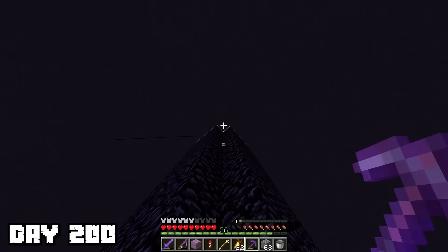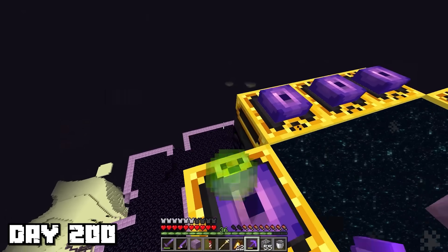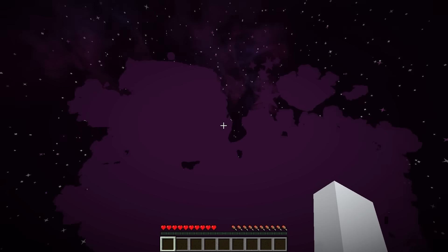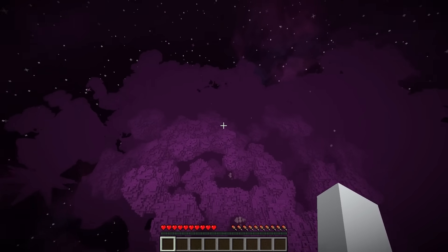Afterwards, a huge obsidian tower started rising out of the ground, and when I climbed to the top, I found an extremely strange looking end portal and a shulker box in the middle. Inside was a bunch of end city loot, which I took with me. I then jumped into the end portal, but I didn't get taken back to the overworld — I was in a brand new version of the end dimension, and all of my items had disappeared. It looked like this is where my next 100 day video is going to begin.